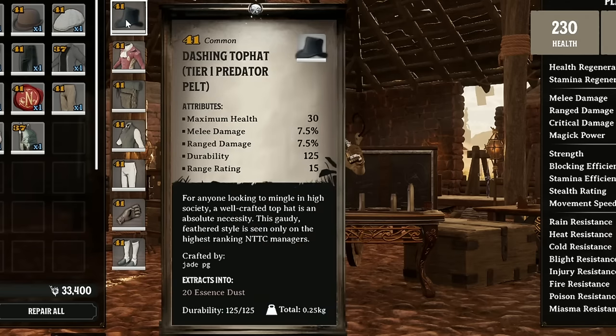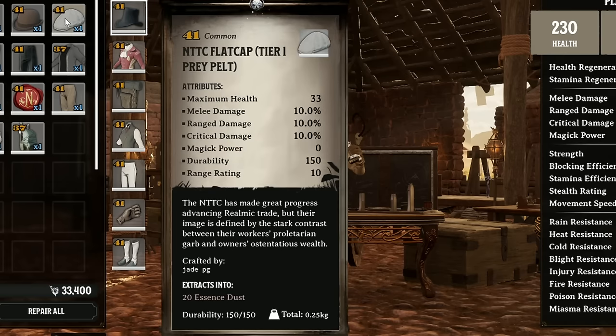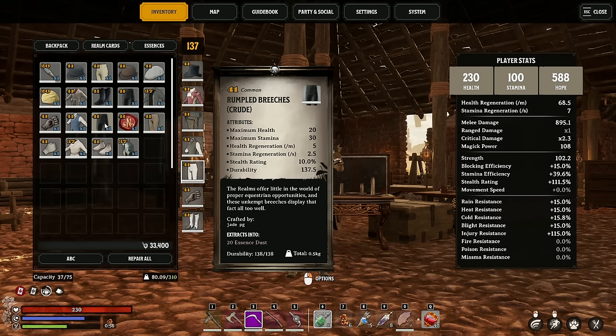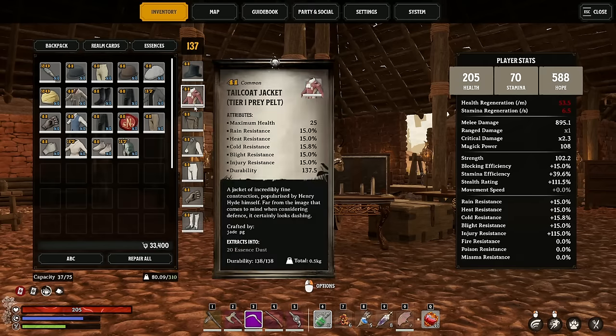The only thing the dashing top hat from the Jaunty set has going for it is slightly better range rating, so your damage with bullets will do better damage over distance. Everything else is worse than the Flatcap, and it also doesn't have as much range damage. It's also missing out on a bunch of resistances with the coat. It has got slightly better health regen than the Trapper breeches, and both trousers do have stealth. But compared to the NTTC the health regen on that is much much better. The NTTC boots don't have any blocking efficiency, so you won't do as well blocking with melee weapons — that's one thing the stirrup boots have over it.